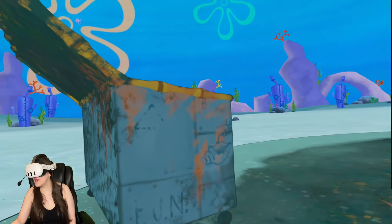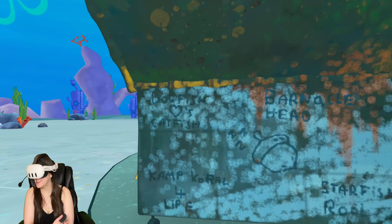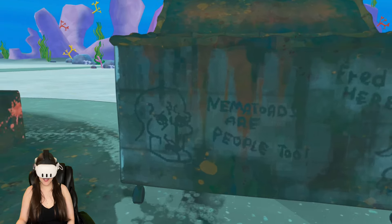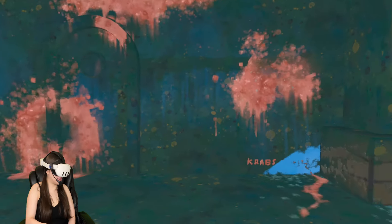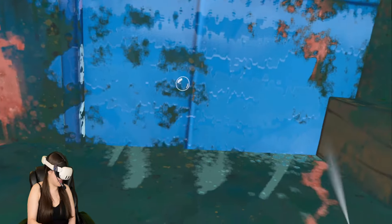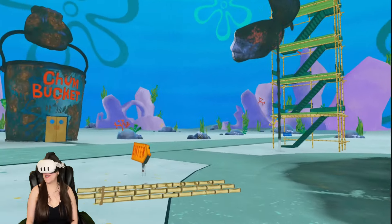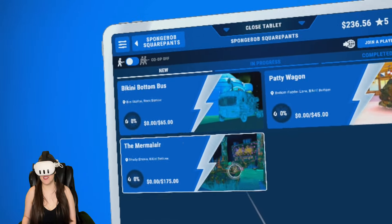There's even graffiti that we're taking off: 'Barnacle Head,' 'Camp Coral for Life,' 'Dogfish Loves Catfish,' 'Mima Toads Are People Too,' 'Fred Was Here,' 'Crabs Crab Smells.' Yeah, this place probably does smell - I'm glad we don't have smell-o-vision on this one! I'm not going to clean this whole place up, let's go to the next place.